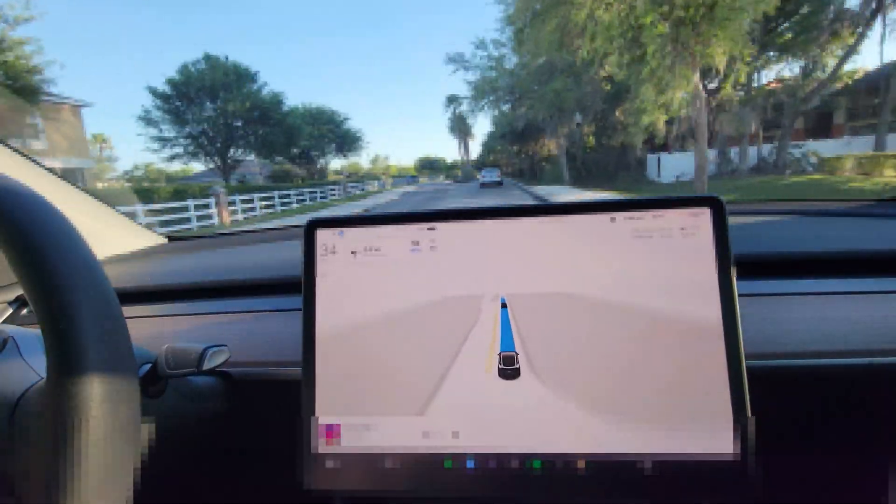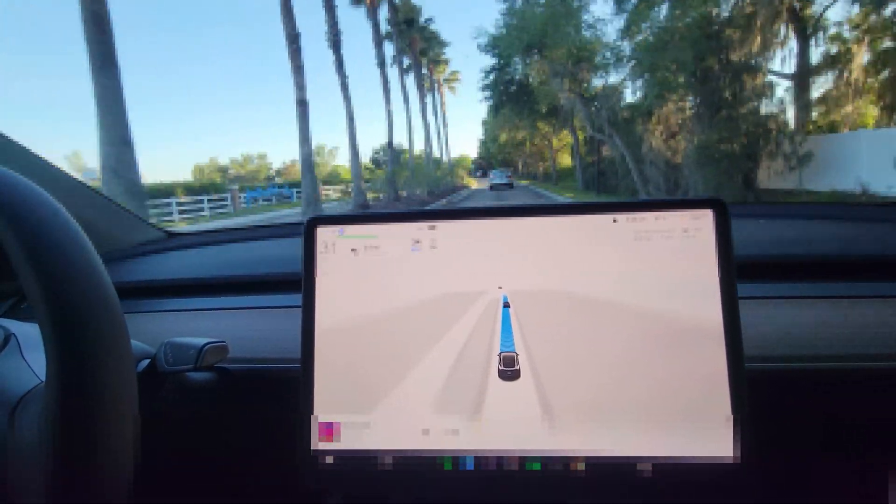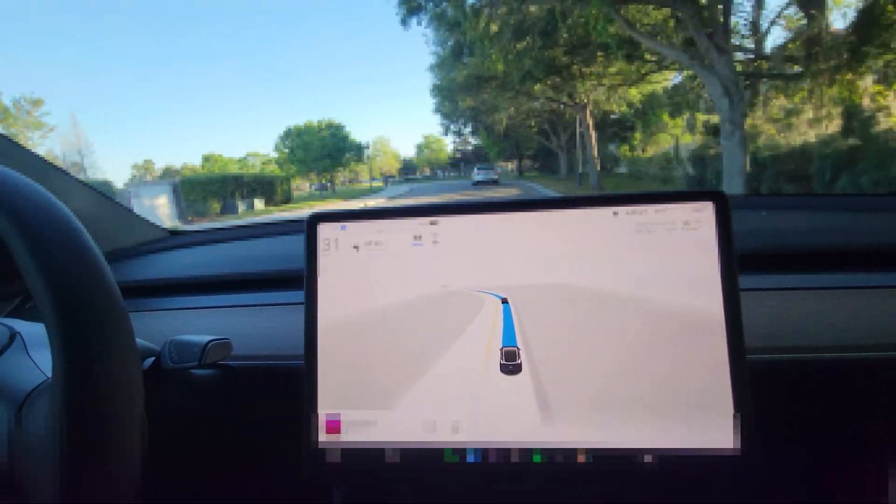This is FSD Beta 11.3.2. We're going to have him try and use my community gate. This will be a turn from the left.